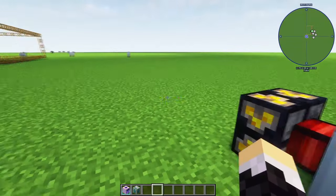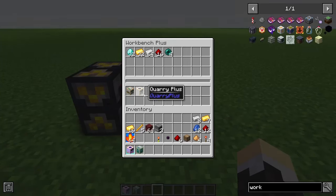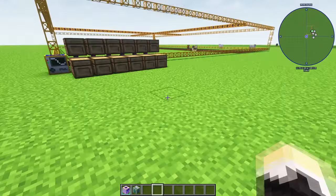Now given this is in version 1.19. You can see here we've got our Workbench Plus — we'll click it. You have to click it as well, and you'll see it'll start making it here. This little bar is going to go up and finish up.